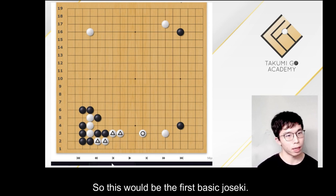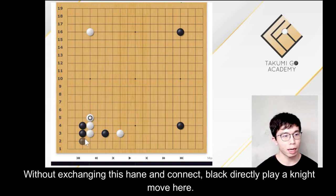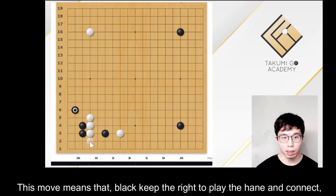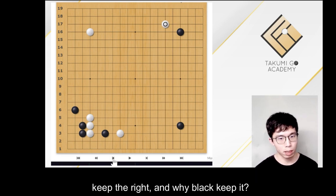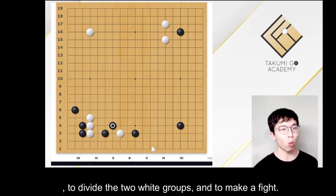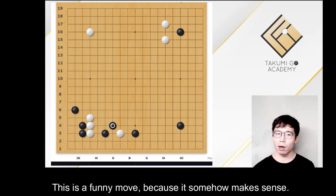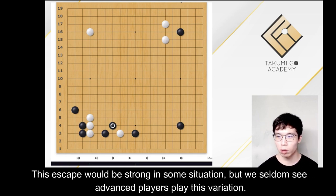The other joseki suggested by AI would be a knight move now, without exchanging this hane and connect. Black directly plays a knight move here. This move means that black keeps the right to play the hane and connect, because most of the time black could play this hane and connect — this would secure the center. But black keeps the right, because in the future black may not play this hane and connect and instead choose to play the diagonal move, to divide the two white groups and make a fight. This is a funny move because it somehow makes sense. But we seldom see advanced players play this variation.